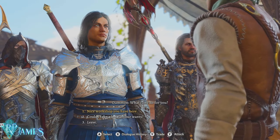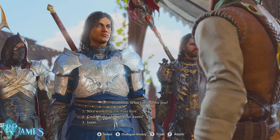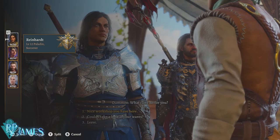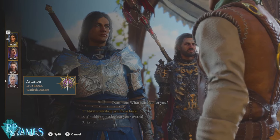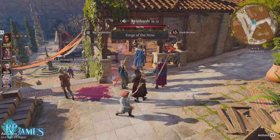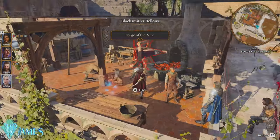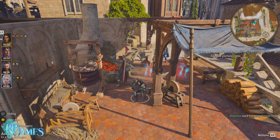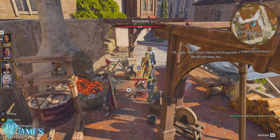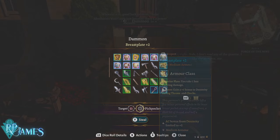You'll find the thief from the first act of the game, and he actually has quite a lot of interesting things. What you want to do is press the left trigger right here — it's going to open up the characters you have available — and then select your rogue. In this case, we have Astarion. All you have to do is enter into stealth, and then you can pickpocket whatever you want from this guy.